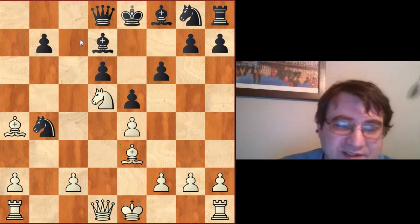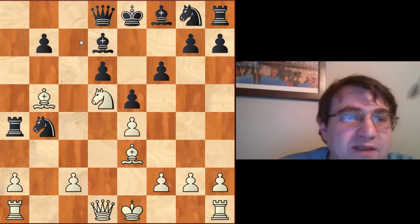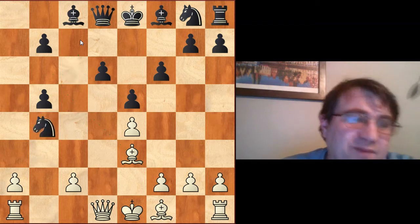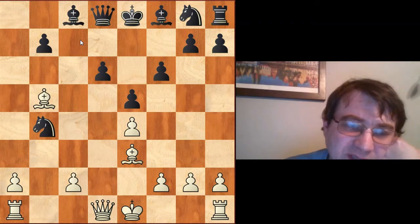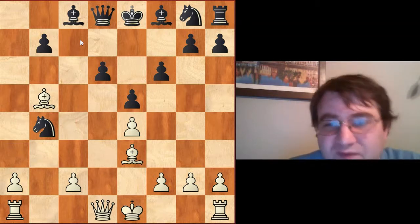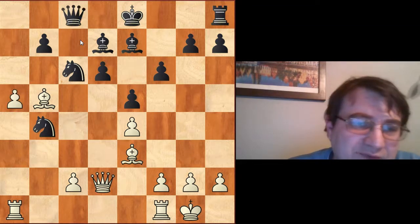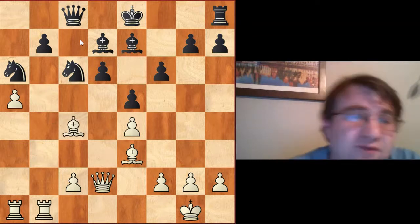This is similar to other sacrificial continuations where we play b4 to break these lines. We've reiterated the threat of Bxb5, reiterated the threat of Bb6 followed by Nc7. The best thing to do is give up this exchange — Rxb4 is just completely impossible. If Nxb4 we have Bb5, take that rook, then take the knight and we're up an enormous amount. So instead they need to play Rxb4 and give up that exchange. After the exchange it's unclear if we have quite enough compensation.